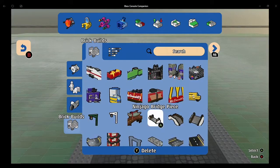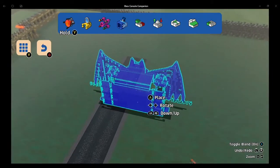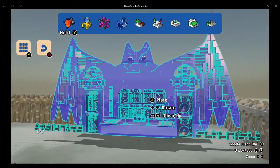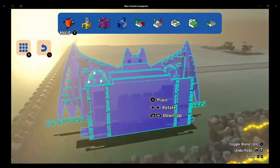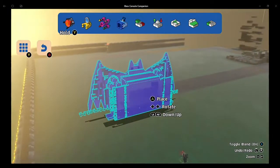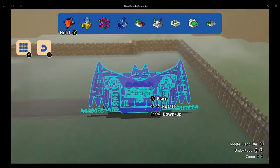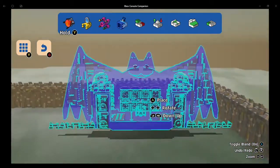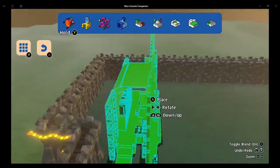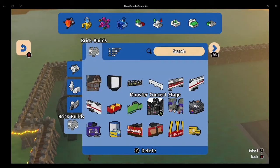Oh yes, the monster bat stage! Let's find a spot for that. We need a good spot for this. That does not fit here. Let's put it right there - yeah, this looks like a good spot for it. And we're going to place it. There we have it - the monster bat stage.